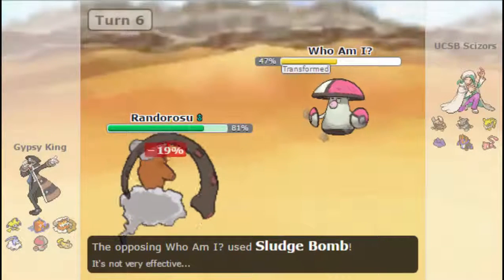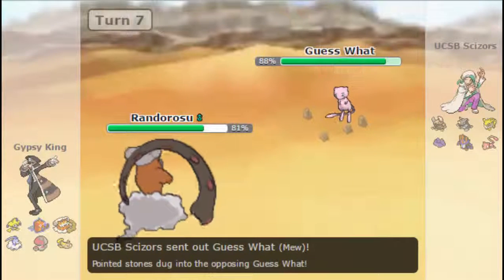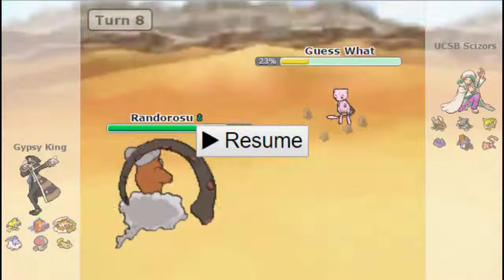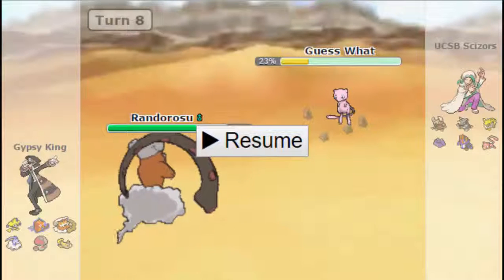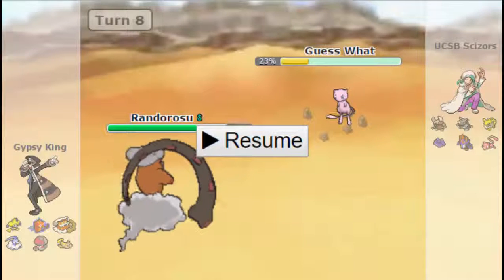So we go out to Landorus, knowing I don't fear a Sludge Bomb — I don't want to get poisoned, but I can eat that up pretty handily. So I go for the Earth Power here on the switch in, because he doesn't have any resist at this point in time. Because Ditto is Amoonguss, he cannot transform into Landorus at this point, so Earth Power is a pretty nice play here. It will do considerable damage to the Pinsir, even though it resists it, and he'll be forced to come in on rocks.